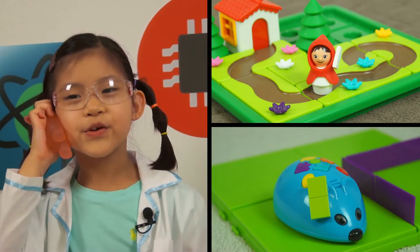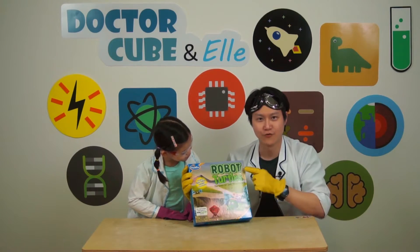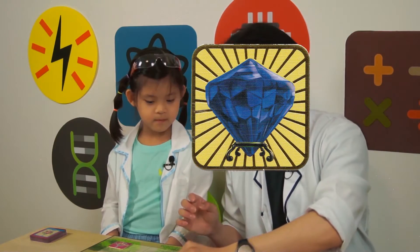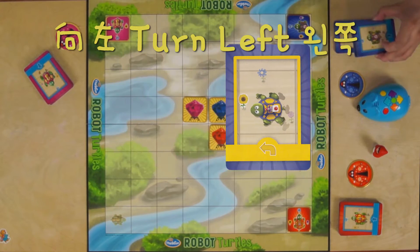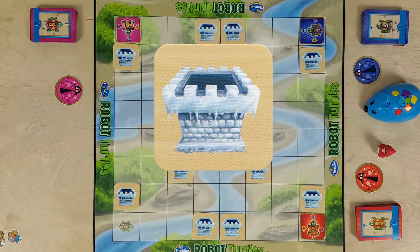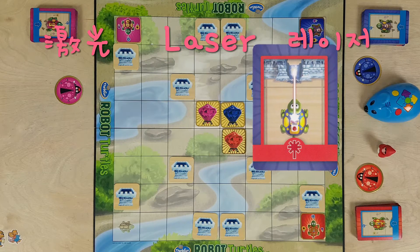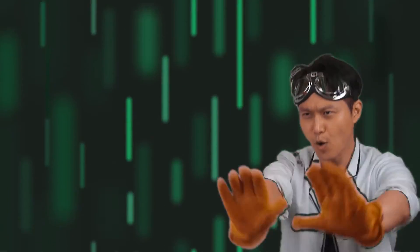Previously on Dr. Q and L: I have a new game! Come over and play! It's a game called Robot Turtles, and the goal of the game is to move your turtle to the gem. You have go-forward cards, turn-left cards, and turn-right cards. Ice walls block you, but you have a special weapon — the laser! Turtle mover! I challenge you to a battle, L!